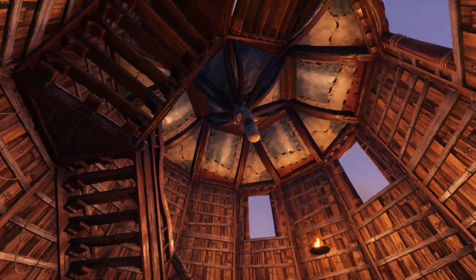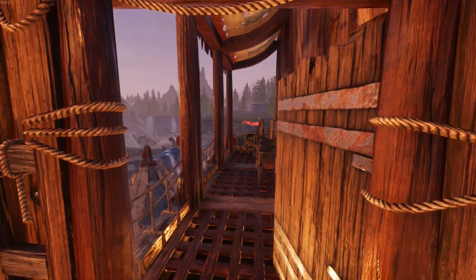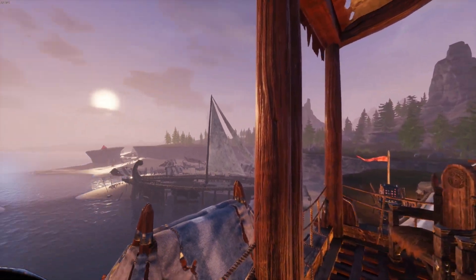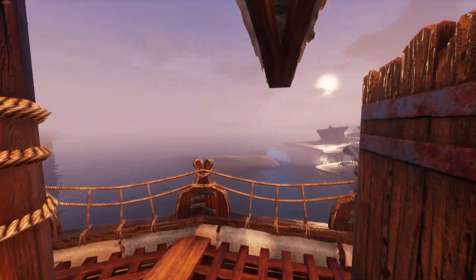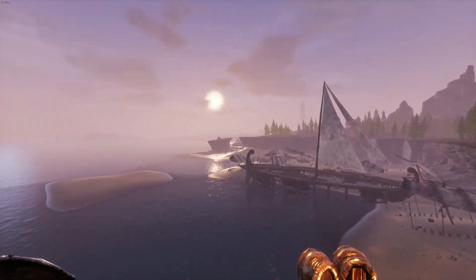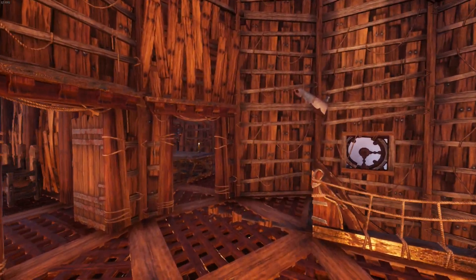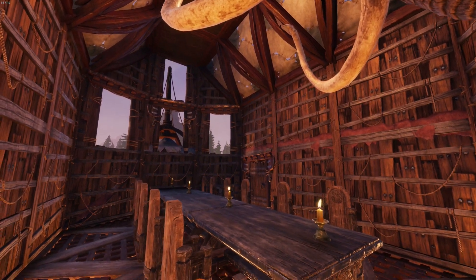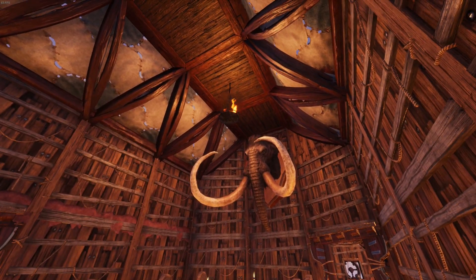Heading upstairs, we reach the first floor. There are two small balconies adjacent to the tower that provide some very nice views across the open seas. Heading into the central room, this is sort of a meeting room where the pirates can meet and discuss important matters. It's very simple, but it works quite nicely.